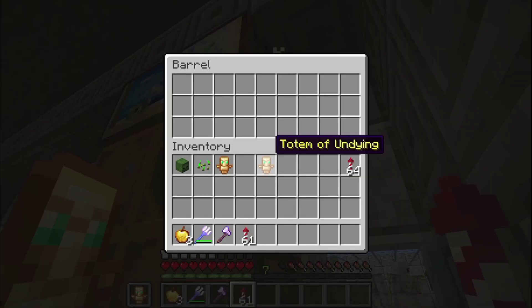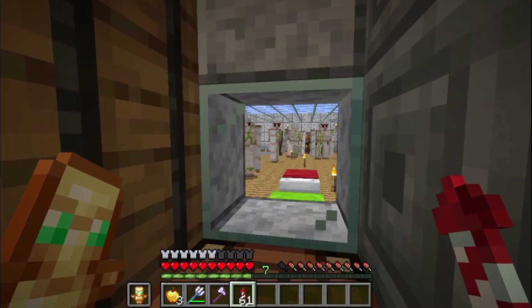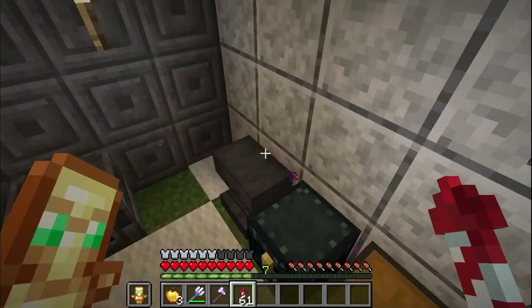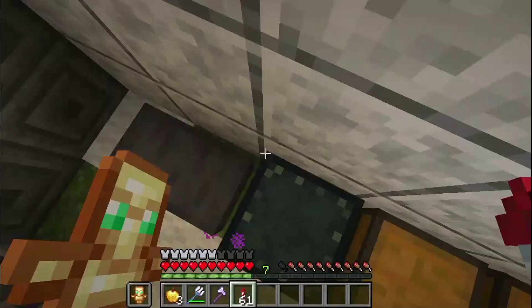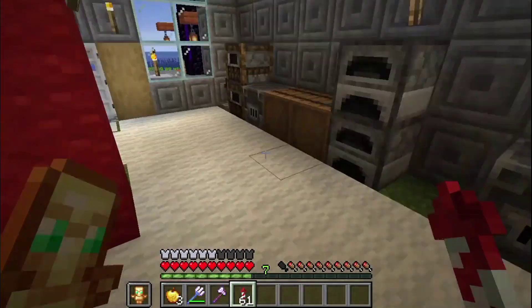We have some stuff in the barrel, we have some snake. This is the best place next to the villagers. Okay, this is the End Wall. Okay, Ramen, okay.